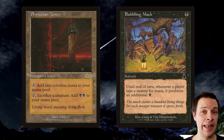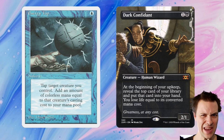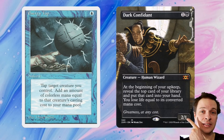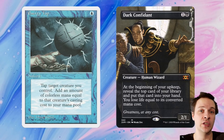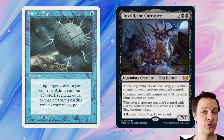Then we have Thrixian Tower — a land you can tap for colorless mana, but you can also tap it and sacrifice a creature to gain 2 black mana, basically a ritual. Then there's a really weird blue ritual: Energy Tap. One blue mana — tap an untapped creature you control, add colorless mana equal to that creature's casting cost. Dark Confidant would generate 2 colorless mana. And if you used Energy Tap on Toxirill, that's 7 colorless mana.